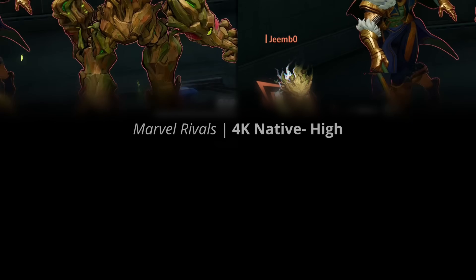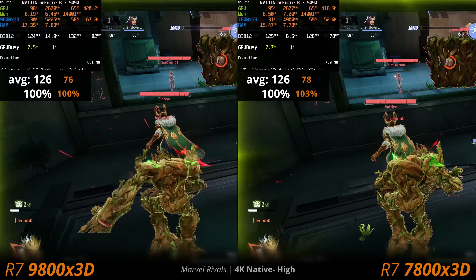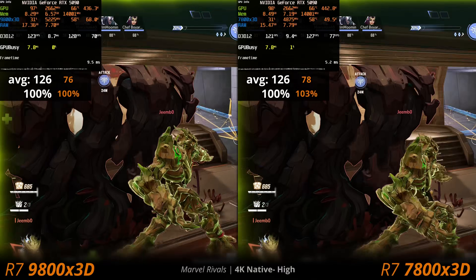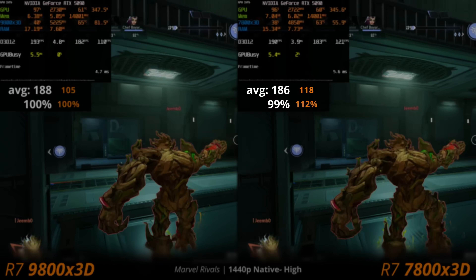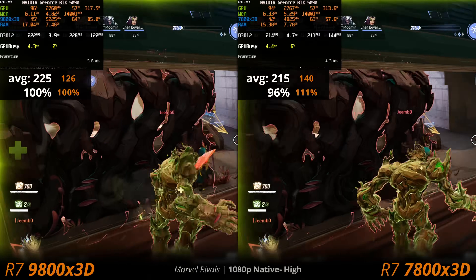In Marvel Rivals at 4K high settings on the 5090, the 7800X3D is about the same performance as the 9800X3D — margin of error. The same thing applies at 1440p: despite less GPU load, the CPU isn't really holding us back yet. These CPUs are pretty close to each other at 1080p too.